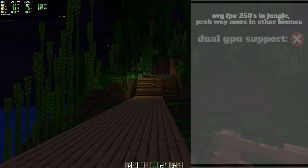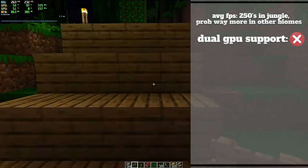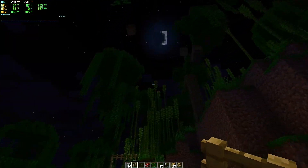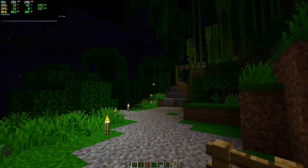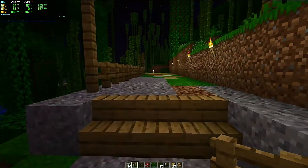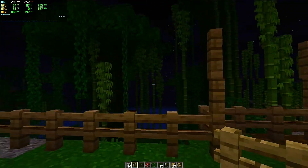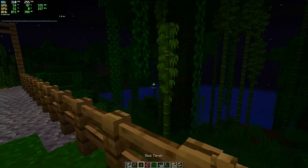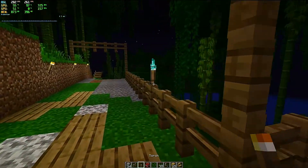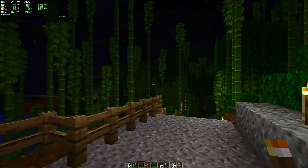Testing everybody's favorite blocky game next was Minecraft. Using the performance-enhancing mod Optifine, we saw a jumpy but beautiful average FPS of 230 to 250. If you jump into a cave, it can sometimes head up to 700, which is a bit crazy and probably puts too much strain on the GPU. I'd recommend capping FPS to around 120. But of course it's Minecraft — it's going to run beautifully. It can run on a GT 210 after all.